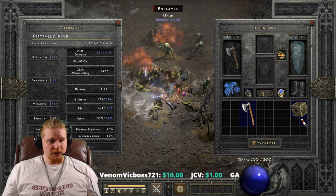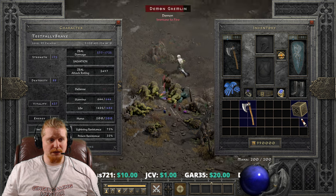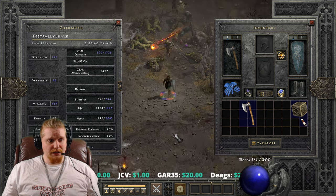I imagine you'd probably want to combine this with something like Fortitude for the extra damage, or perhaps Treachery for the extra attack speed, so that you're attacking as fast as you possibly can.